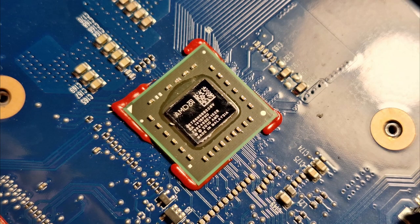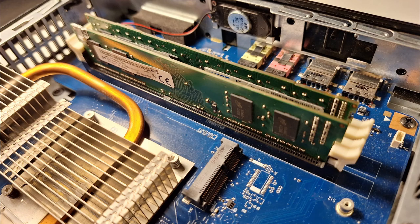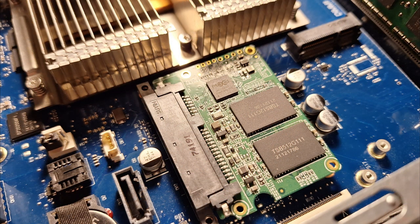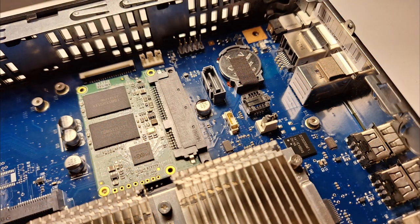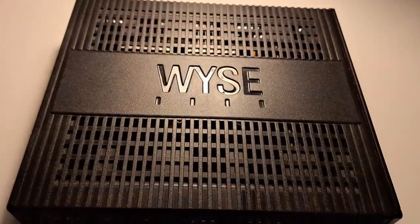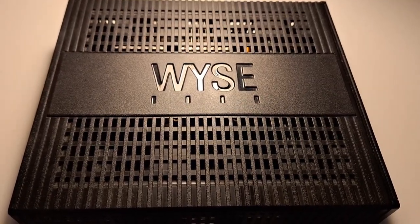This bad boy packs an AMD G-T56N dual-core processor, 4 gigs of DDR3 RAM, and an integrated AMD Radeon HD 6320 GPU. In standard build you can find it with 4, 8, or 16 gigs of flash memory, which only fits an operating system — Windows 7 Embedded Edition. I've swapped it for a 128 gigabyte GoodRAM CX400 SSD while using Windows 10 22H2 update. I'll prepare a separate episode showing how to optimize Windows 10 for the Wyse, but enough of the theory — let's jump to gaming performance.